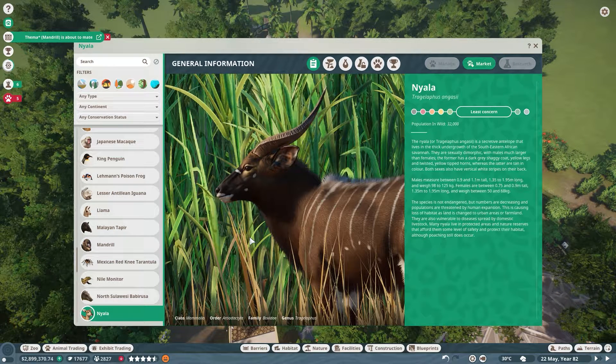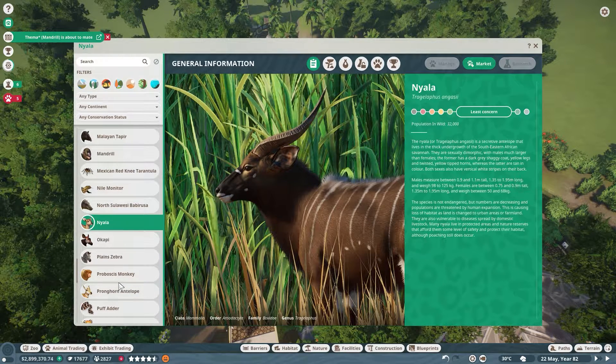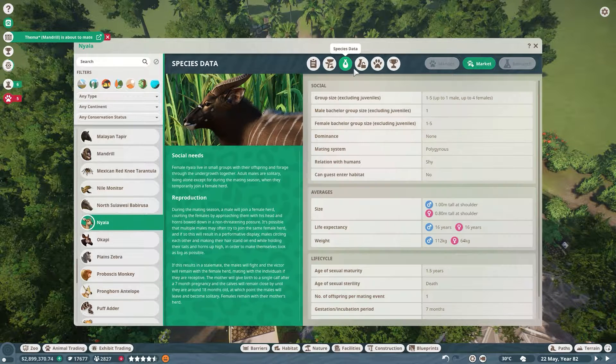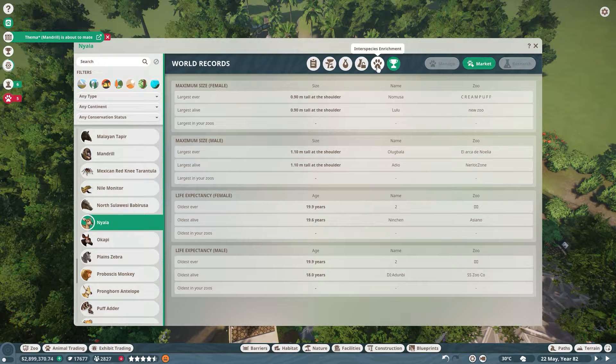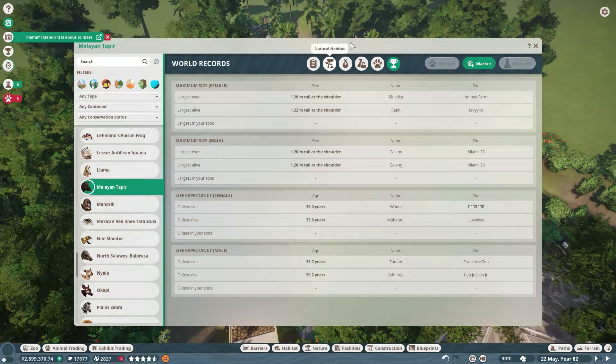Hello everyone and welcome back to another episode in our Planet Zoo series. I'm looking at a few new animals we could possibly add to our amazing zoo. I'm thinking a Nyala is a really good option because they have a tropical biome like the Okapi, they want a small group, and they don't have an interspecies enrichment requirement, so they don't need more than one species in their area.